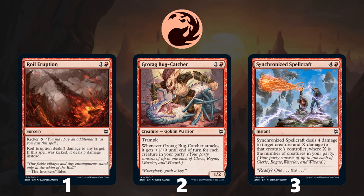Moving on to the combat tricks, there are several at common and uncommon to be wary of. In white, there is Allied Assault, Resolute Strike, and Sejiri Shelter. Blue has Beyeen Veil and Chilling Trap. Black has Oblivion's Hunger and Subtle Strike. Red has only Inordinate Rage. Green has Might of Murasa and Vastwood Fortification. It is important to be aware of these tricks so you don't get blown out by them — knowing what your opponent can have is the first step towards playing around it.